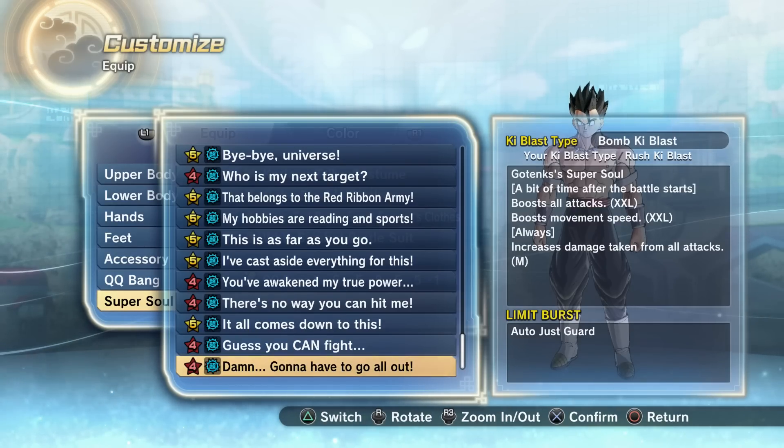So this is a pretty good super soul when it comes to damage. It also boosts movement speed by XXL, which is great for the Frieza CCs because their speed is already immense. It also increases damage taken from all attacks by a medium size amount, which is 10%.